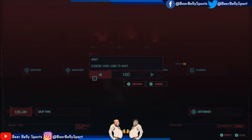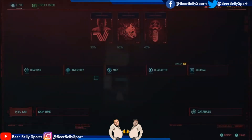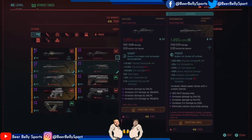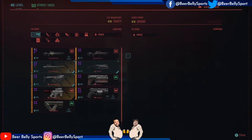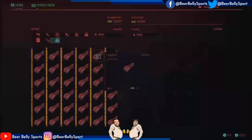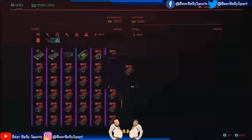You can do this again by skipping the time to 24 hours from now, and now they've got another $20,000. You can keep doing that to get money. That's how you're going to be able to do this unlimited component crafting glitch for free, because you'll always be able to get your money back.